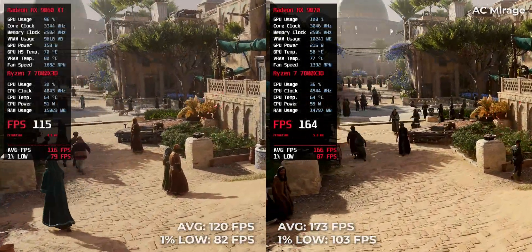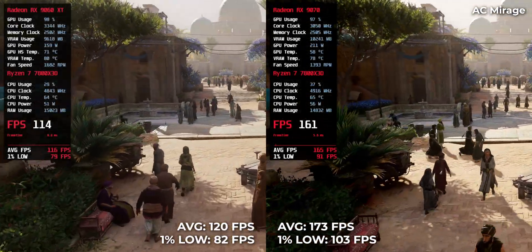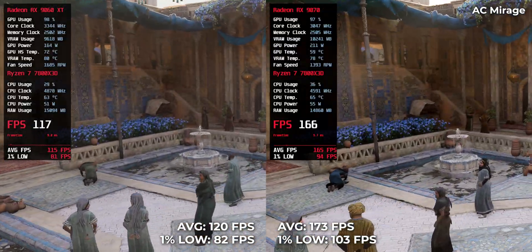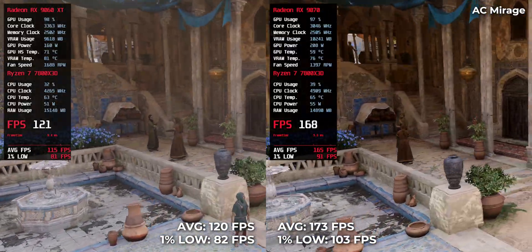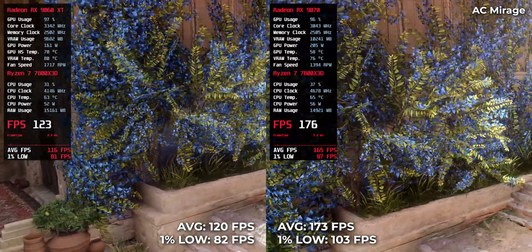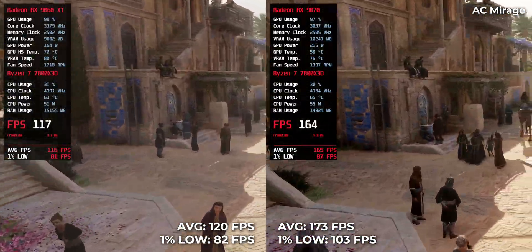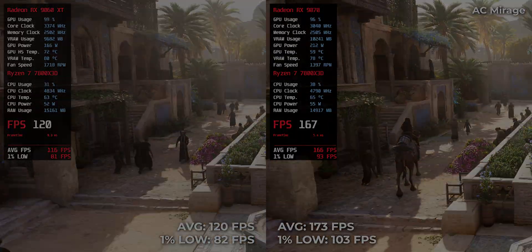Assassin's Creed Mirage rewards raw throughput. The RX9070 delivers 173 FPS while the RX9060 XT clocks in at 120 FPS. A 53 FPS lead in open-world traversal is significant, especially for those who love fluid camera movements. If you think this is just about big wins, wait — some of the next titles tell a different story.